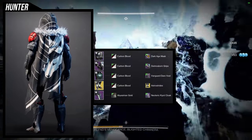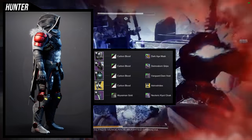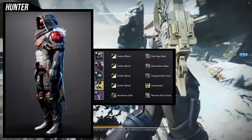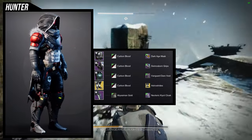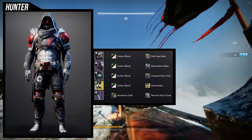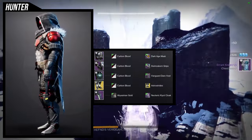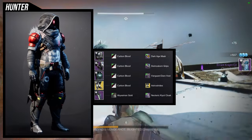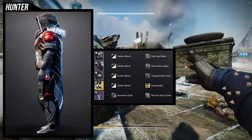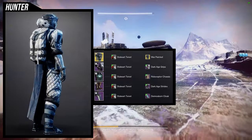For the arms, diamond spawn grips — I think it's just really cool. The vanguard derrick vest goes really well with the neoteric kia cloak. For the boots, stompies with the astrocyte ornament, and the shader carbon blood for everything except the neoteric kia cloak because I don't like how carbon blood looks with it. Overall this is your typical hunter set — the weakest like I said — but it's going to be super versatile, especially the dark age mask. Unfortunately this is the only piece I'm missing, which is why I went with a safe choice, but I think this helmet has a lot of potential.